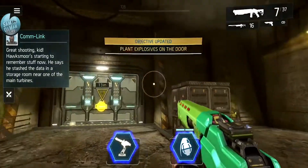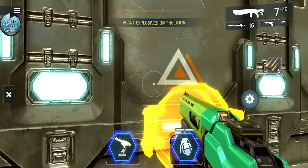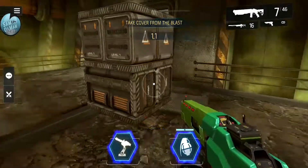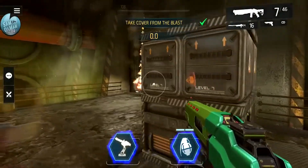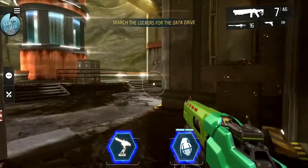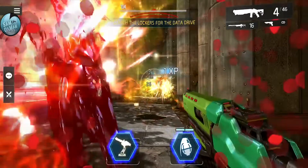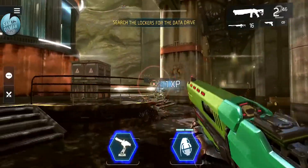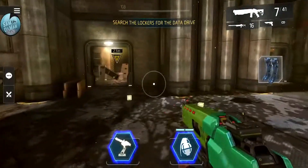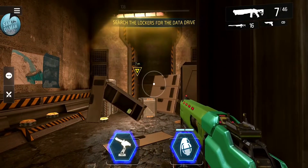Where are they coming from - through that door any second. Planting explosives - take cover from the blast! Boom - there we go! Now bad guys are coming through. Searching the lockers for the data drive. Here they come - deploying the turret. The turret attacks quickly and can do big damage. Got this item. I need to sneeze but can't stop playing - there is a pause button actually, it's the little thing in the top left.